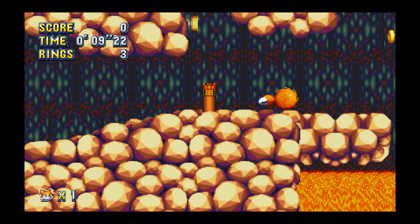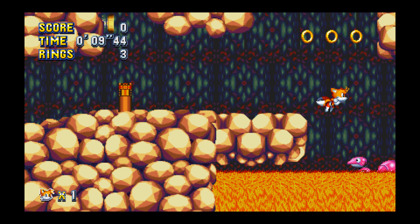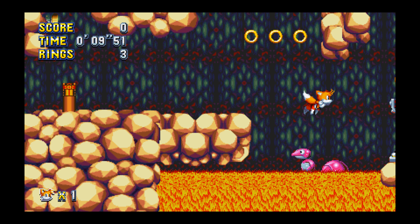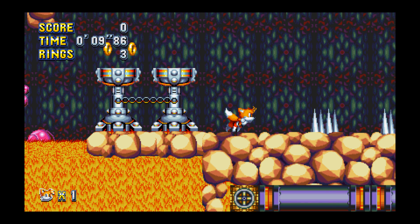Tails is going to become airborne once he crosses from the terrain to the platform, and then he'll break out into a run. Note his run animation — it's not the fastest animation that he can get. It's just this animation where the tails are visibly spinning behind him.